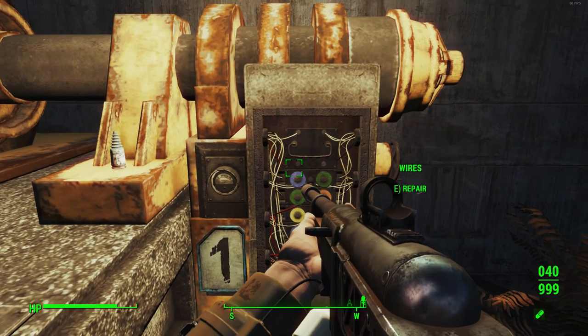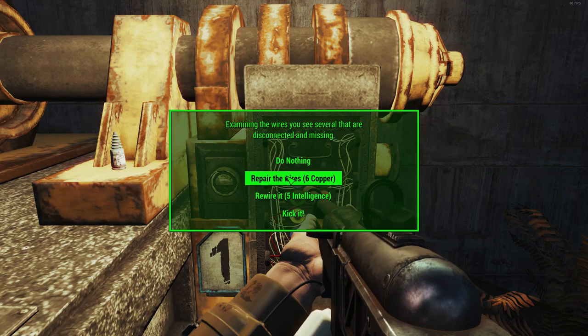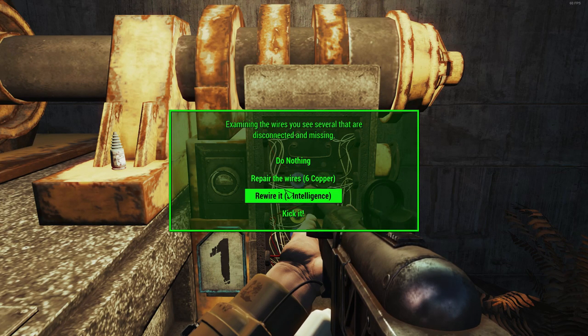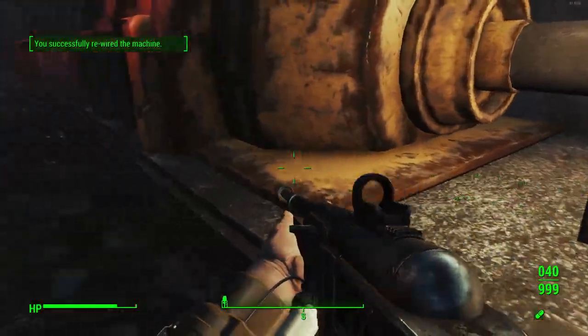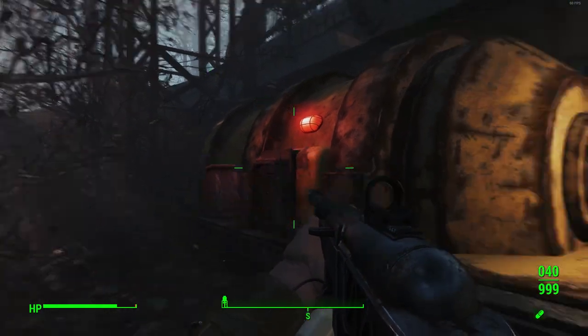There are a couple of ways you can repair this: repair with wires requires six copper, rewire it requires five intelligence, or just kick it — though I'm not going to risk that. I'm just going to go ahead and rewire it. Once it's rewired, you can activate the circuit breaker and get the first generator up and running.